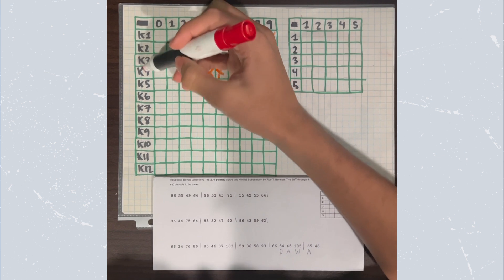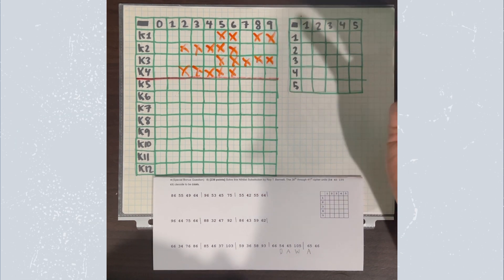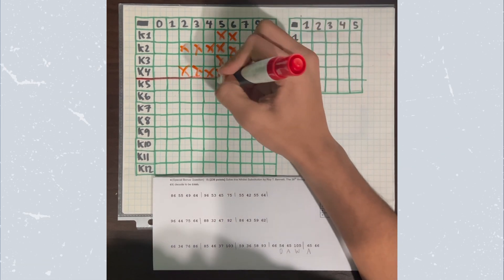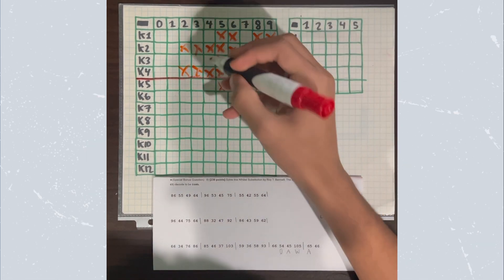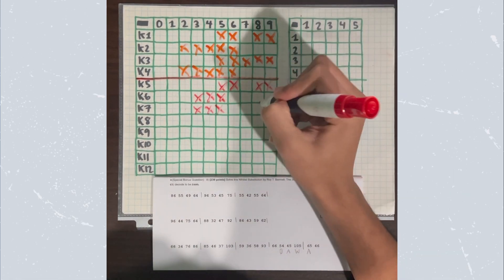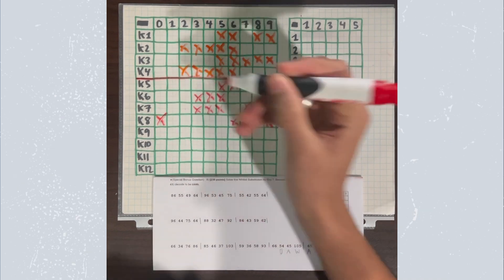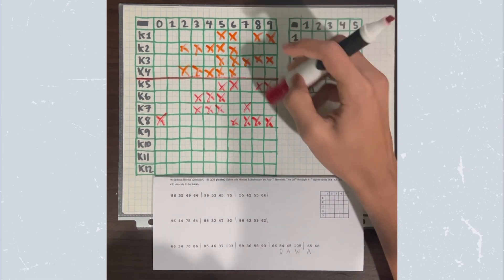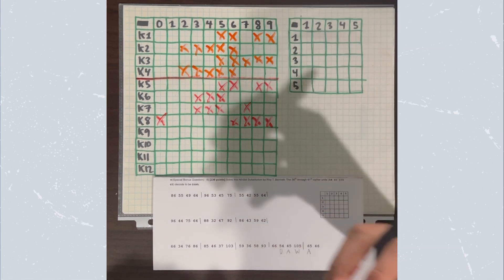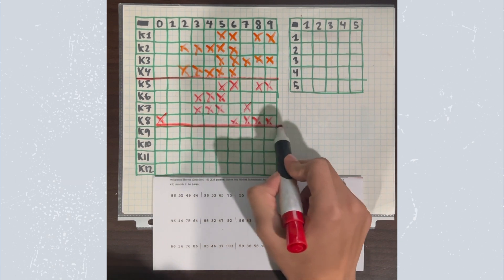This was just for the ones place, so we're going to have to do it again for the tens place. While I'm filling out this table, I want to note that just because I have this table here doesn't mean you can bring it to your regional or state tournament. This is just so that we can learn fast and move on with this topic easily. Whenever you get this type of cipher on your test, you'll have to create your own table. Make sure not to spend too much time writing it out, because it's important to save as much time as you can, especially solving a tough cipher like this.